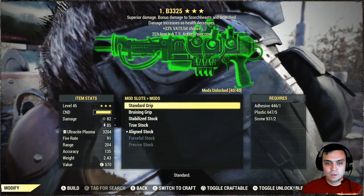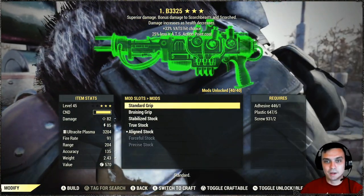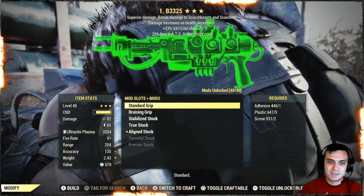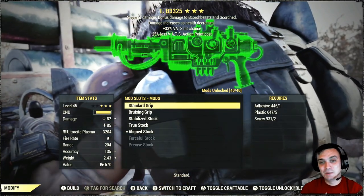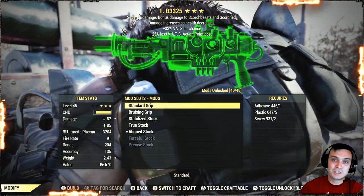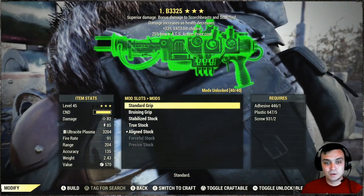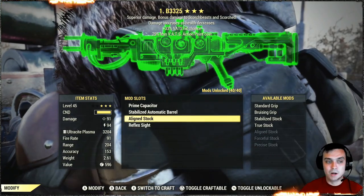If you remove the stock and make it a pistol, it will become an automatic pistol, which I'm not going to cover right now. But let me know in the comments if you want me to cover this same gun as an automatic pistol — I did the gunslinger single-shot version already. Would you like to see it perform as an automatic pistol? Let me know down in the comments and I'll deliver that. So those are the mods I use — let's go to the build.